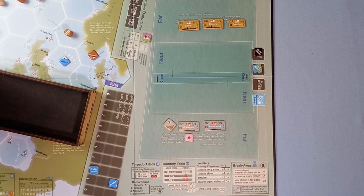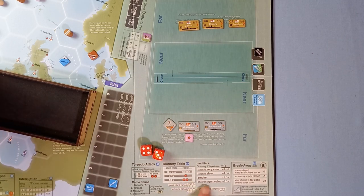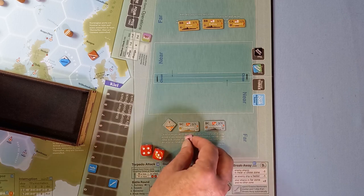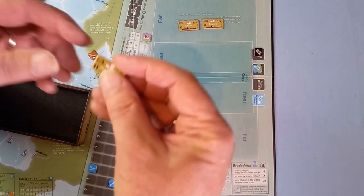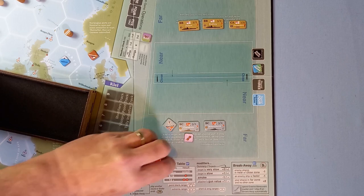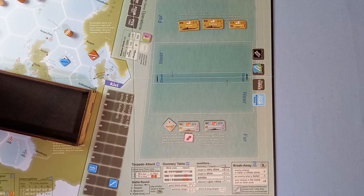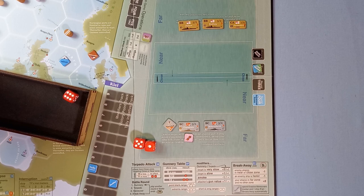The Rodney will attack the Gneisenau again. The roll is seven. The only applicable modifier is the attacker's gun value — again a two. That's nine — another hit on the Gneisenau! Two hits — the ship will be flipping over in a minute. Now the Dorsetshire — they have no gunnery value at long and extreme range. Their roll gives a six. Nothing to add — that's a splash.